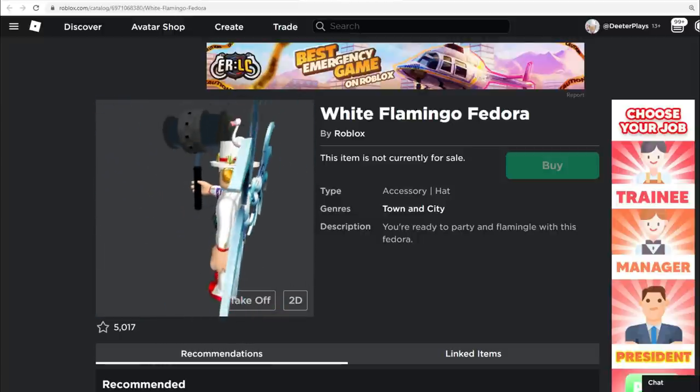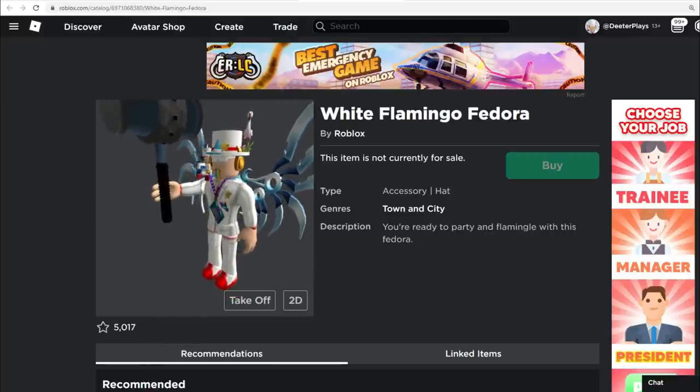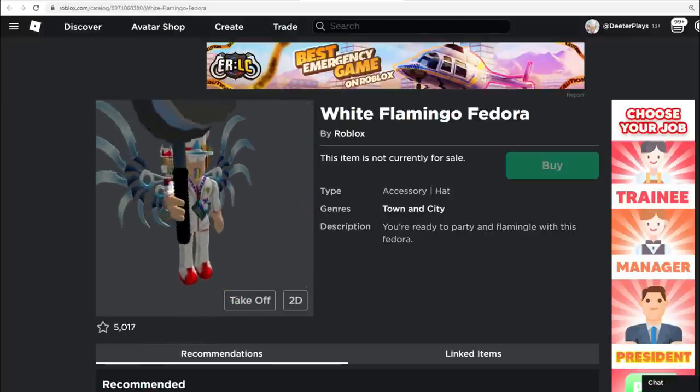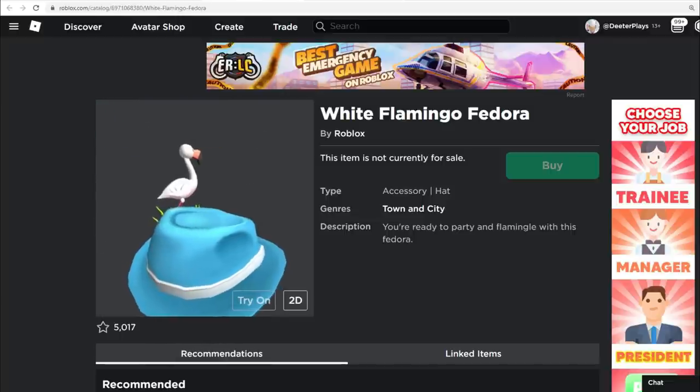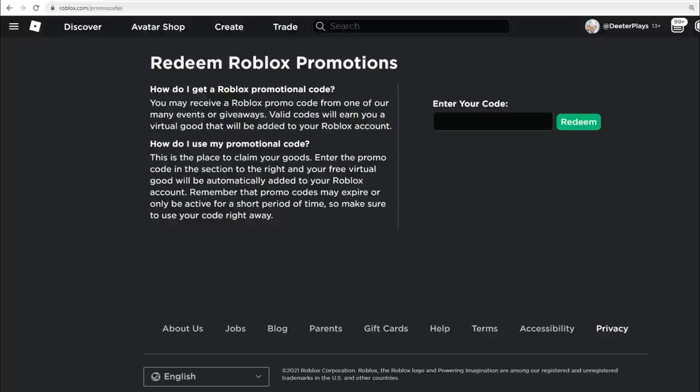If you're wondering what it looks like, it looks pretty cool. Even if you're wearing any other hat, it still sort of sits on the side and sits up on top of your hat. So even if you're wearing a top hat it will still show up, and this is of course something you guys can get for free.